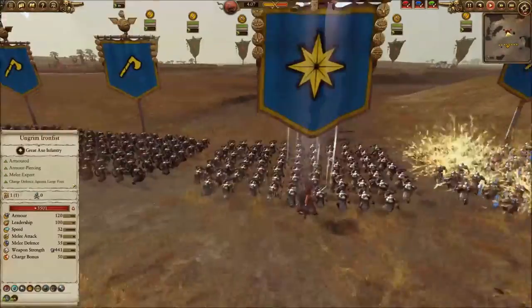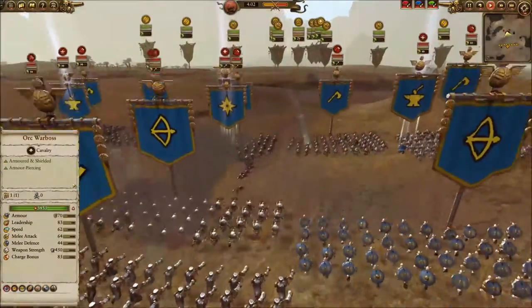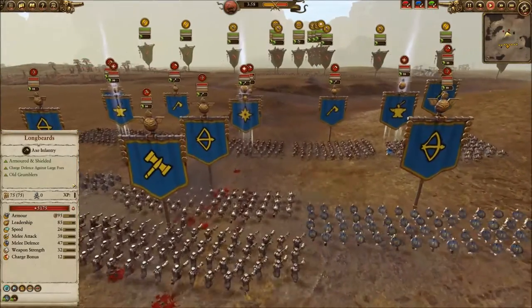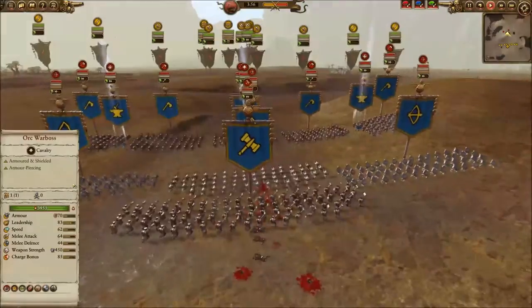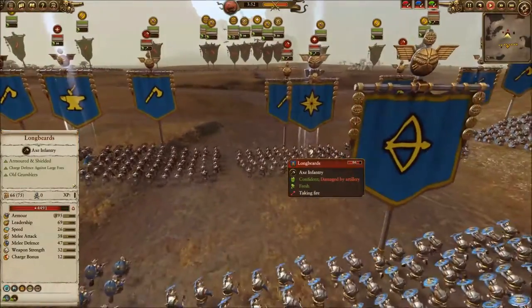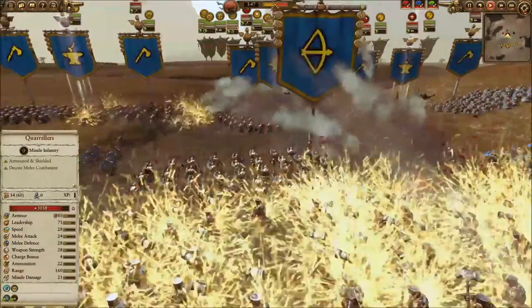Here comes the fire from the Doomdiver catapults. They're going to make a mess. One of my favorite units — it's just hilarious. If you don't get a giggle out of watching those goblins go flying and screaming, then you, my friend, are not alive.